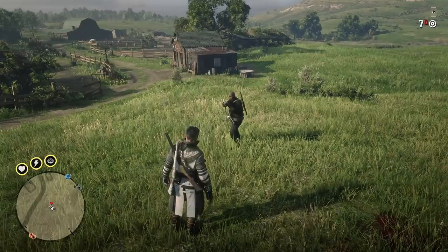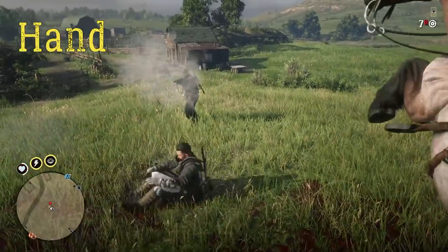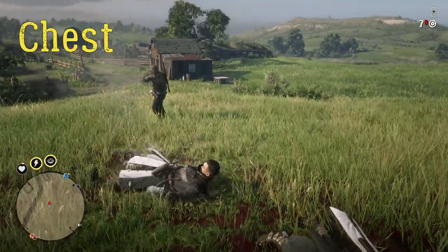By the way, hitting an arm or leg will deal less damage than hitting the chest. You can see it now — with the same distance, same weapon, and same tonic, we get different damage values.